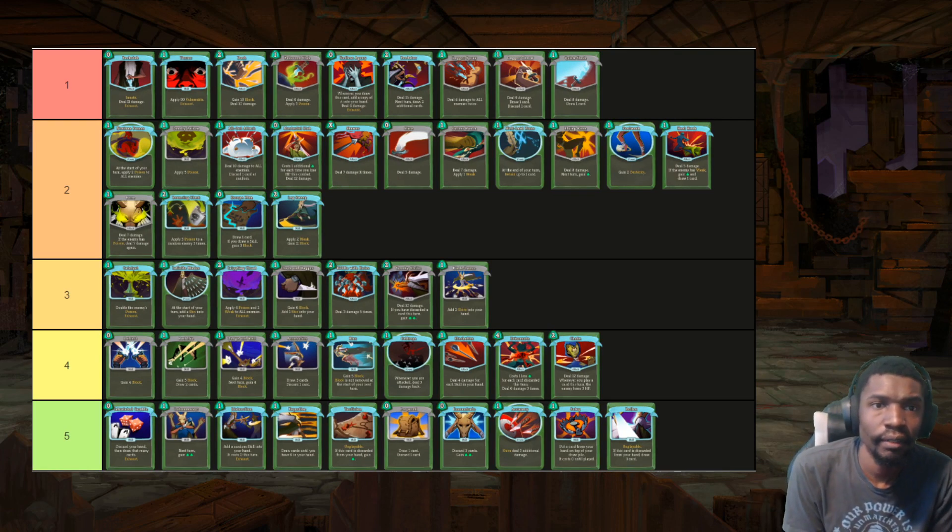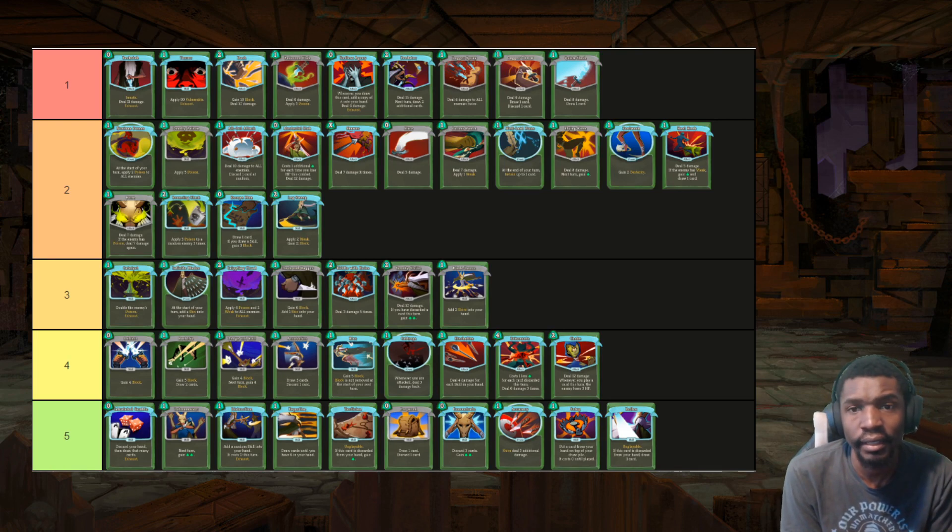Going over the tiers themselves: Tier 1 is cards you're happy with in pretty much all of the important fights in Act 1 — the elites and the bosses. Tier 2 becomes a little more situational in some of these fights but is overall pretty powerful. Tier 3 is extremely situational — you take them if you need that extra damage, or in Catalyst's case, you take it if you feel ahead enough or you don't feel behind against Nob and Sentries and you have a good boss for it. Tier 4 is mostly skills and defensive cards — because Gremlin Nob exists in Act 1, it's very, very hard to add too many skills at the beginning. Then there are the very situational damage cards that you take when you need them but don't feel happy taking for the most part.